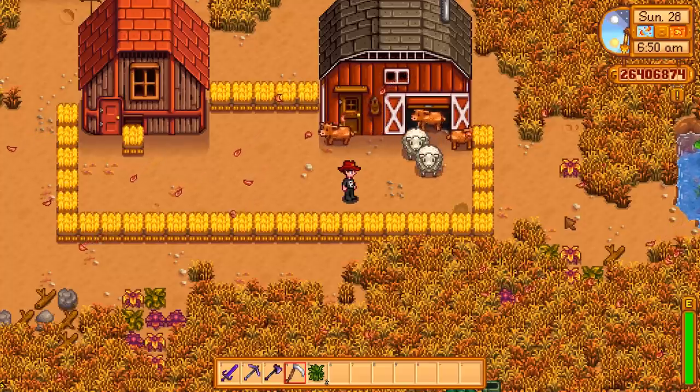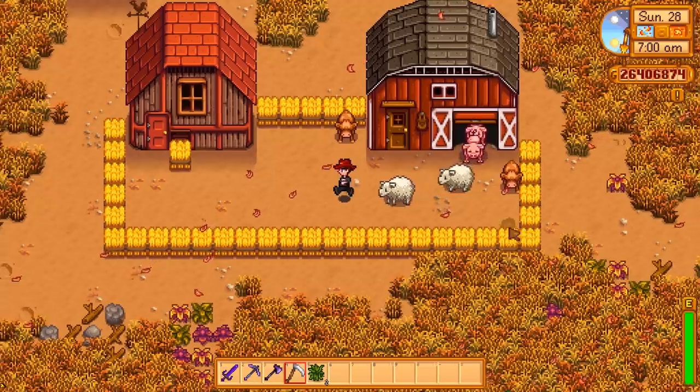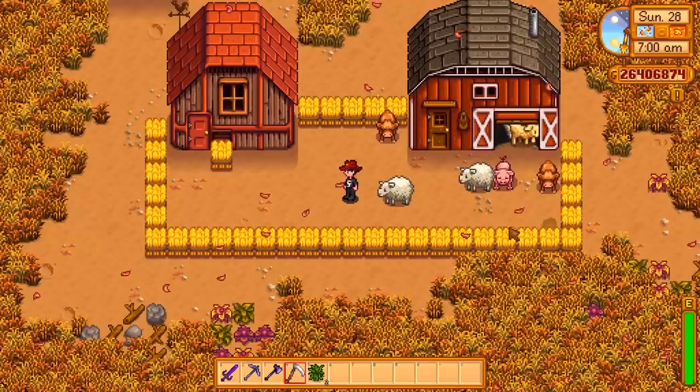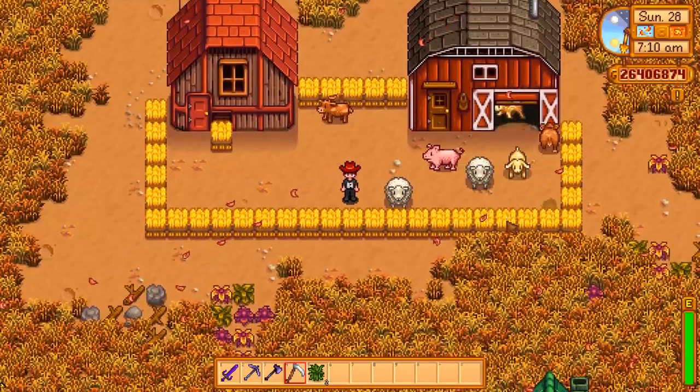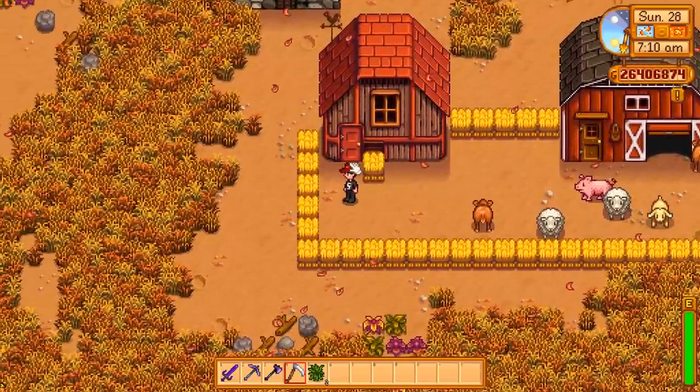While some of the animals are starting to become full size, the sheep definitely look ready to have their wool taken off. If you want a little extra friendship points with the animals, you do things like milk the cows and shear the sheep — they'll love it. The pigs just want a little attention and they'll find you truffles. Again, that's why they're my favorite.